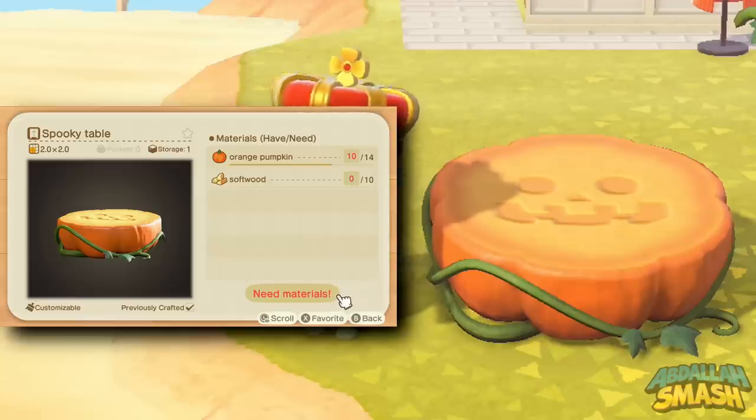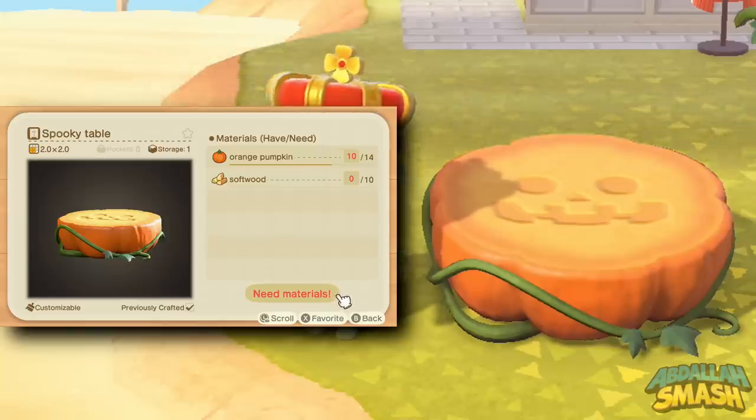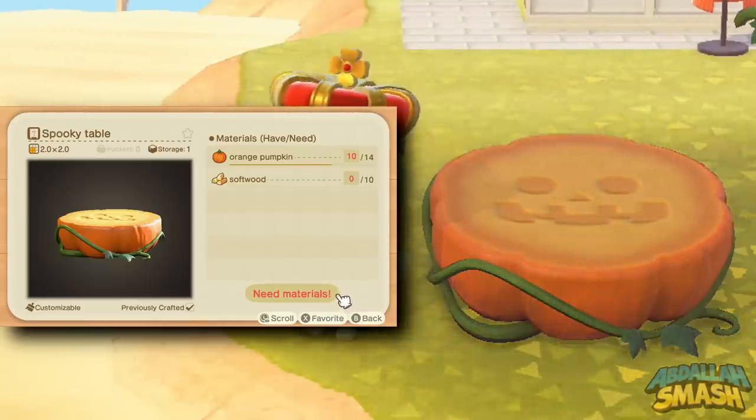It is now time for the item showcase — we're going to give you guys a look at every single one of the items within this spooky set, and on screen we'll show you the DIY recipes so you understand what goes into every single one of these builds. First up is the spooky table — it is a two-by-two table and you can put a whole bunch of things on top of it. It looks pretty cute with the little pumpkin face on it.